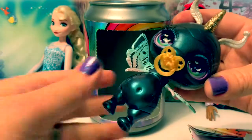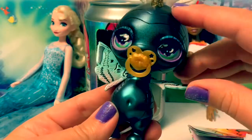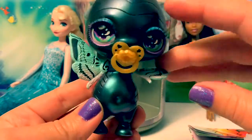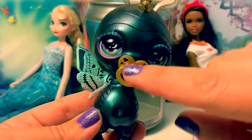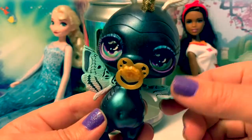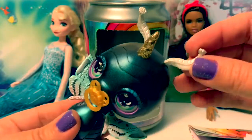Here is our Unicorn Baby. She has really long eyelashes — look at those. She has a pacifier and wings.